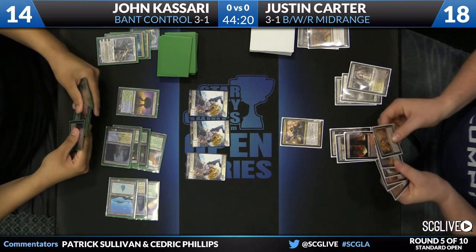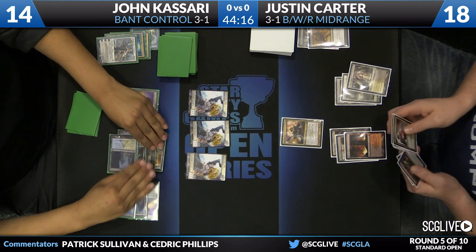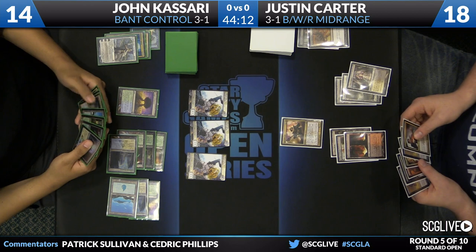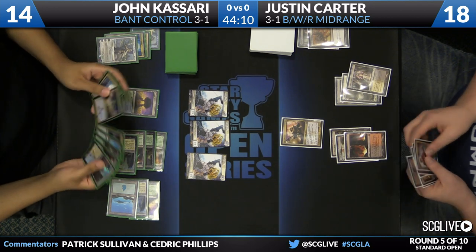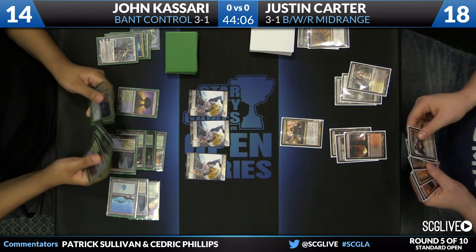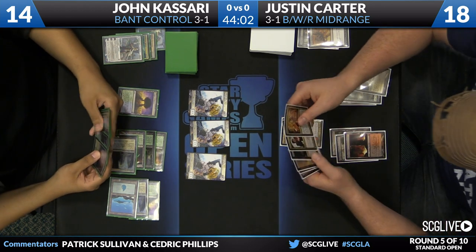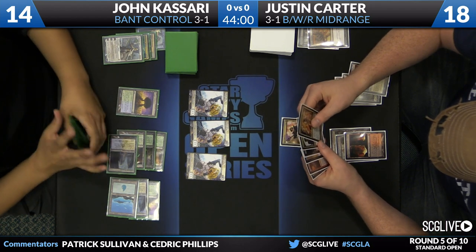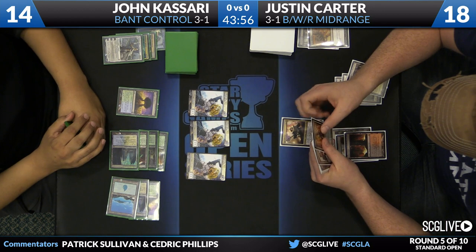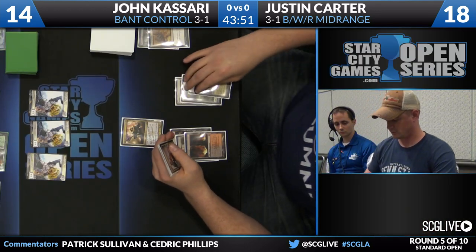If Carter has red mana, he could overload Mizzium Mortars — a mediocre but functional play to clear the road. He's just drawn Blood Baron, which is a threat that depending on John's list might be able to steal the game. It wouldn't surprise me if he's willing to play the Desecration Demon and try to open a path — maybe force John to use his Supreme Verdict, and then Blood Baron might be able to steal the game.